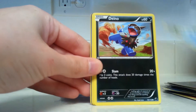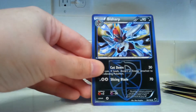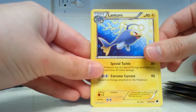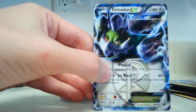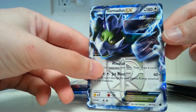Mankey, Vanillite, Dino, Makuhita, Rattata, Bisharp, Krookodile, Lanturn, Reverse Holo Ponyta. Ooh — Tornadus EX! Yay, actually pulled an EX! Kind of mixed things up a little bit. Really nice, 180 HP. Very cool.